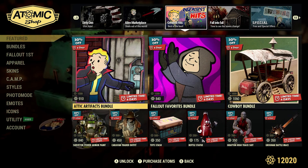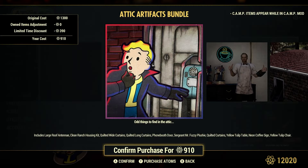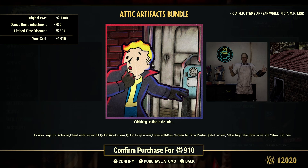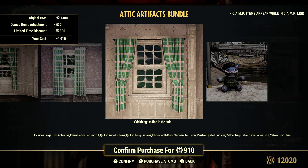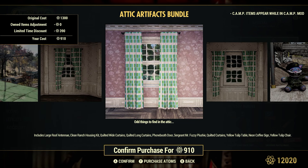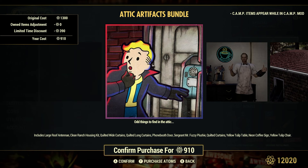All right, Greatest Hits — best of the best. We have the Attic Artifacts Bundle, 30% off. Original cost is 1,300 atoms, the discount is 390 atoms. Any time before you buy these bundles, it's always good to take a look at the description so you know exactly what you're looking for — just don't go only by the pictures.